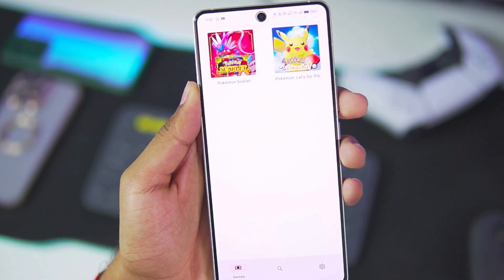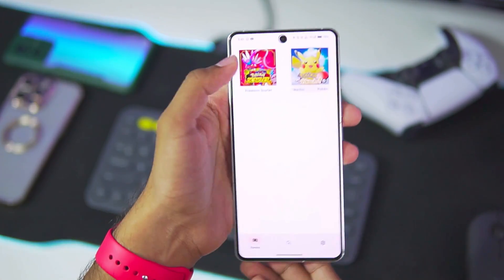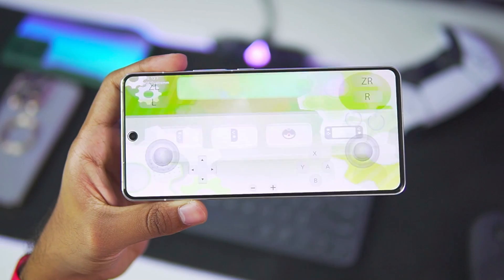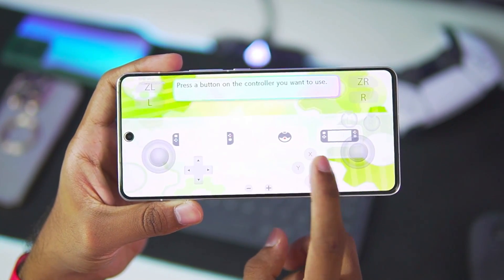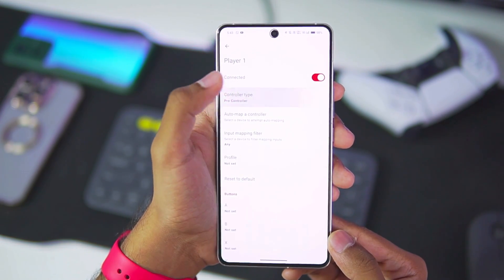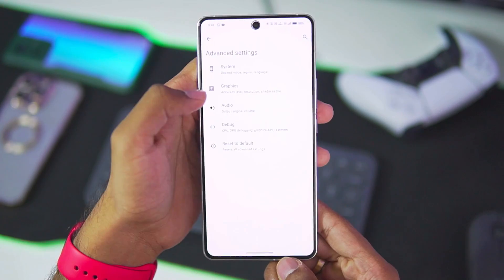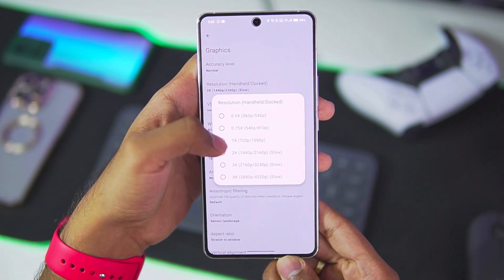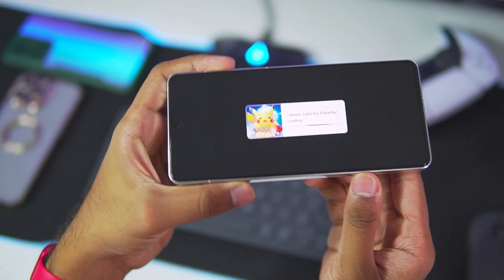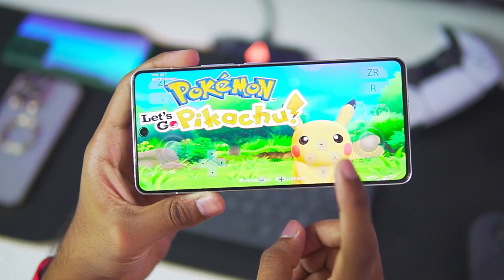By the way, if you guys want me to test out Pokémon Scarlet on Suyu emulator, let's hit 250 likes on today's video and I'll post a dedicated gameplay video. Let's open Pokémon Let's Go Pikachu. Go to Settings, then Controls, Player 1, and select the controller type as Handheld so we can play. I'll also lower the graphics level to 0.75x because I want to see how much fps we can get from general Nintendo Switch emulation on Android in Suyu emulator's latest update.